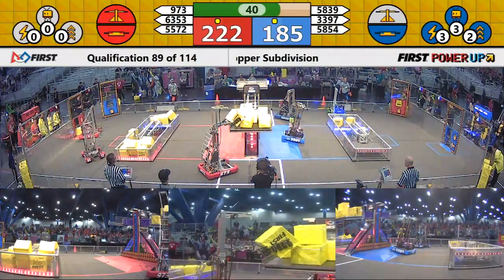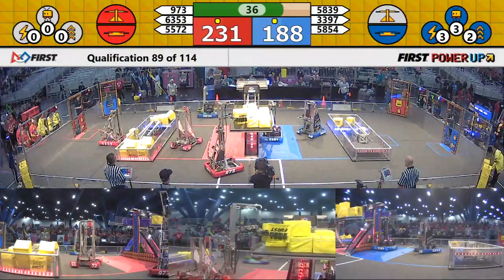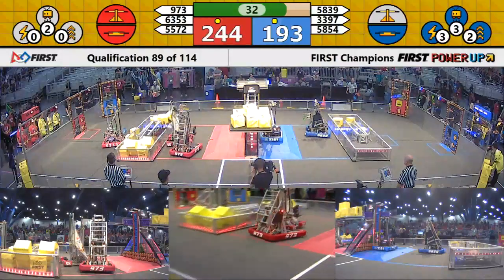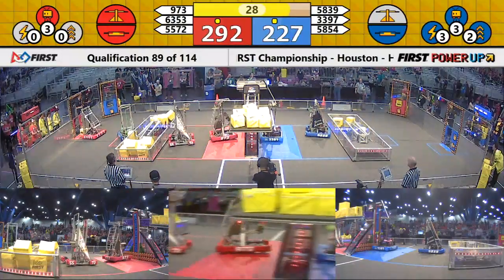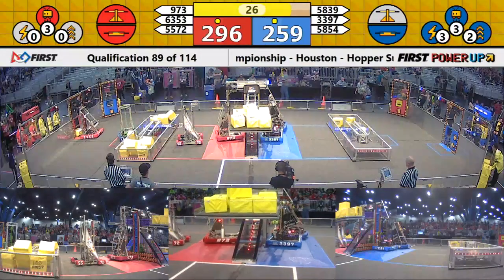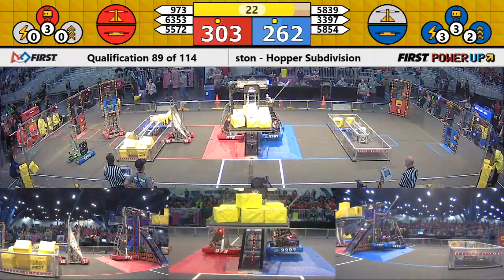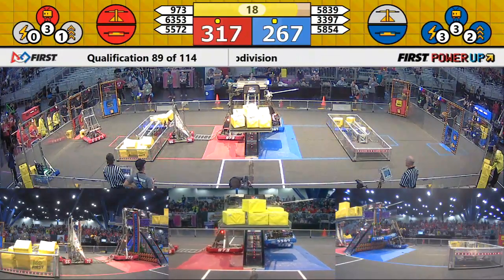Here come the Greybots, placing another cube up onto that center scale — that's plenty of them on that side. Blue Alliance has not placed a single cube on their side of the scale plate. Under 30 seconds now as we enter endgame. Here come the Greybots, latching on in the center. Blue Alliance has latched on as well.